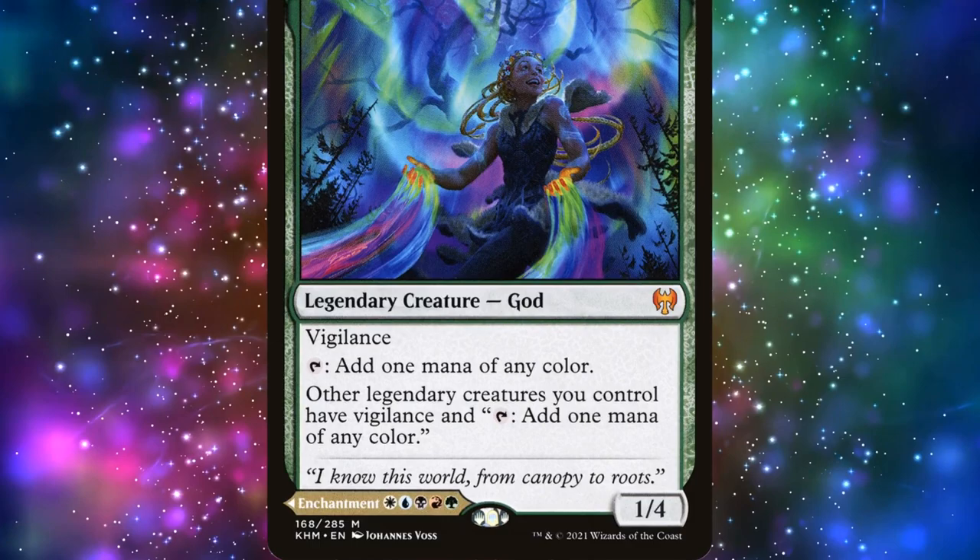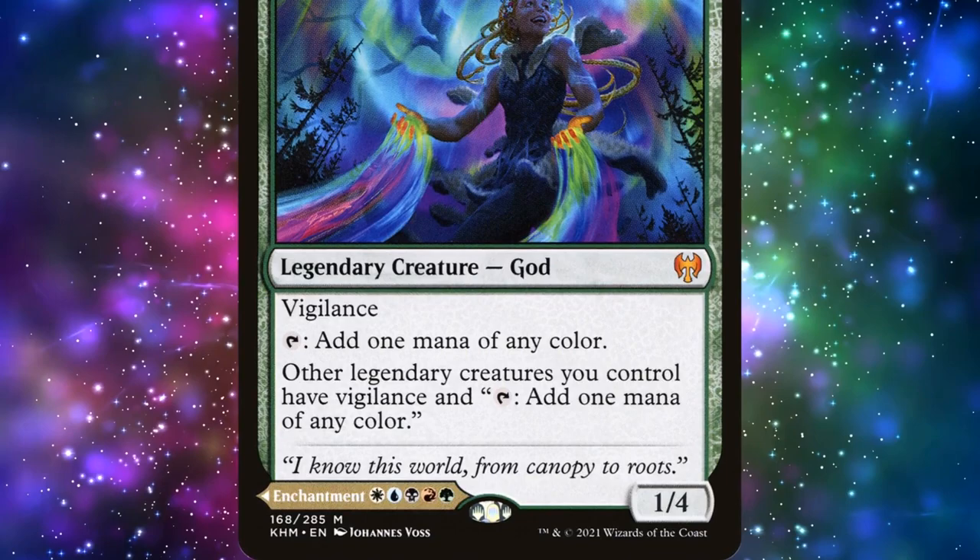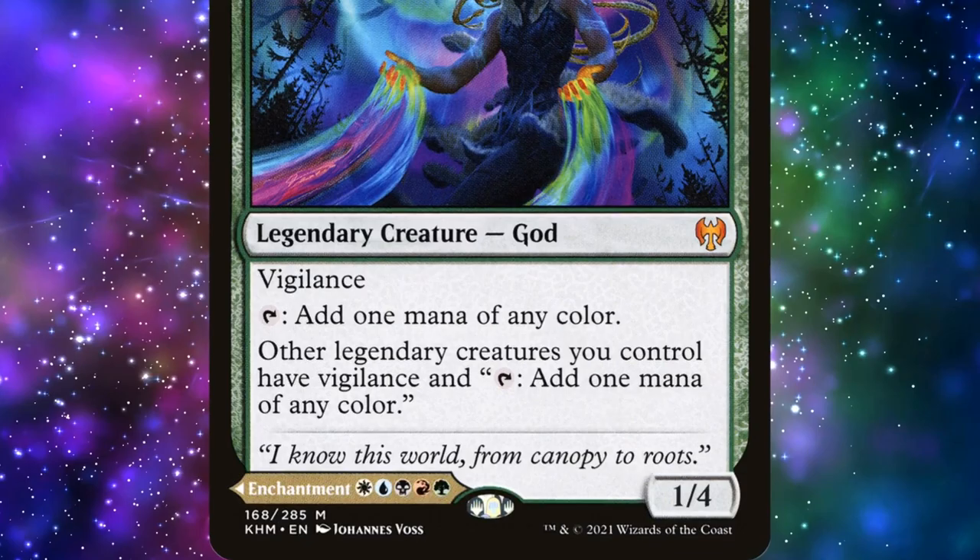Isika, God of the Tree is a 3-mana 1/4 legendary god with vigilance. We may tap her to add 1 mana of any color. Additionally, other legendary creatures we control have vigilance and may tap to add 1 mana of any color.